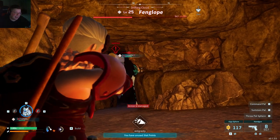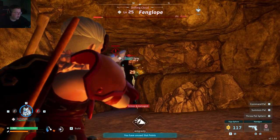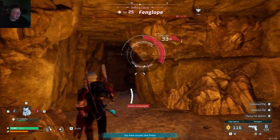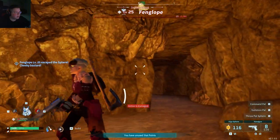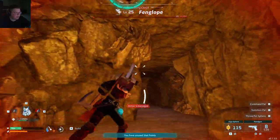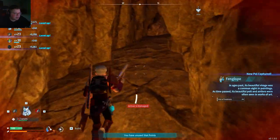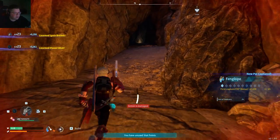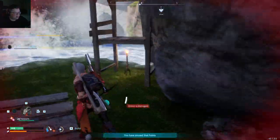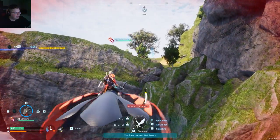Catching the Fangalope is kind of tough in a cave, but I got it glitched. Oh, I'm still catching it through the ceiling - oh! Got it! 'In past ages, this beautiful visage was a common sight in paintings. Its beautiful pellet antlers were often seen in works of art.' First Fangalope captured! Now sadly I can't just jump right on - I have to make its saddle first, just like with every other mount. Let's head back to the base.